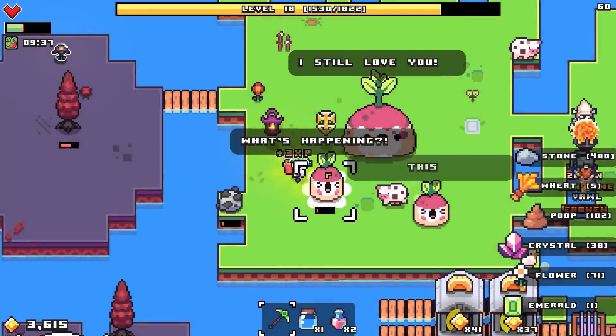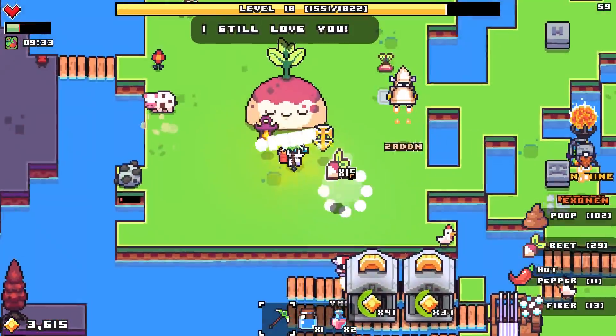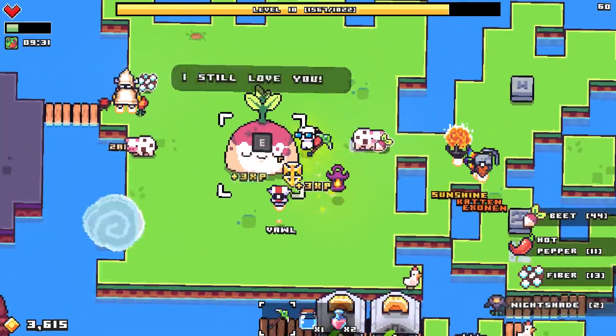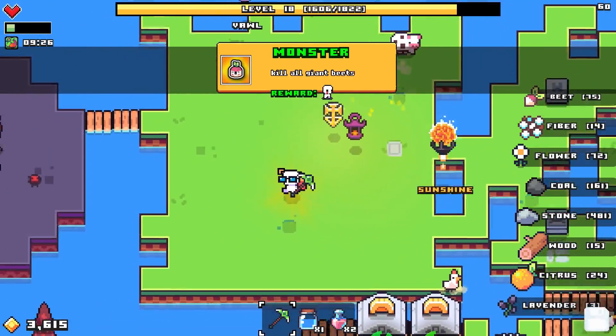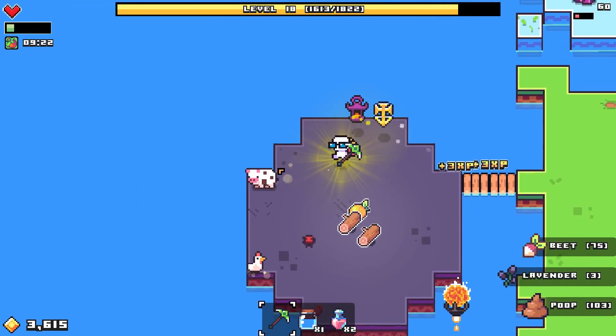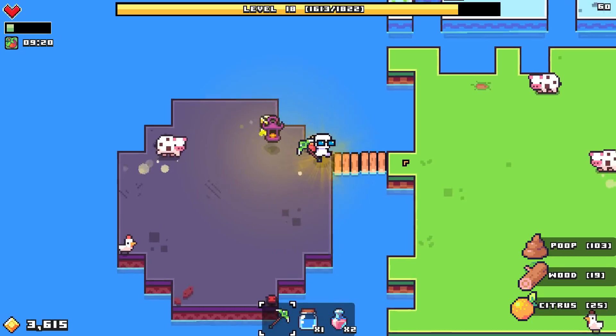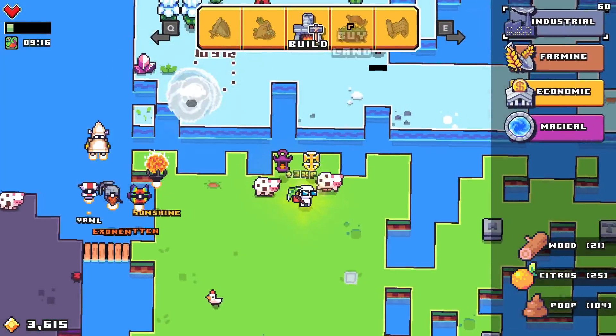Let's just go kill these things. I want to see what happens. You still love me for some reason - I don't know why. Let's see what we get. Monster - kill all the giant beasts. I just got beats - that's what I had in mind. But it's a thing, alright. I think I just bought land by accident - it wasn't my intention, I just misclicked. Okay, we still have some money - we don't have that much money anymore.